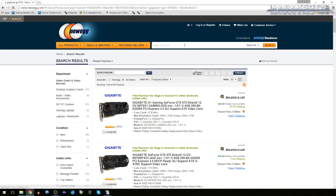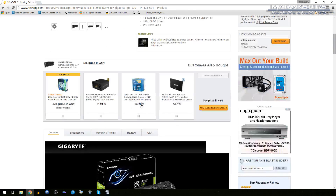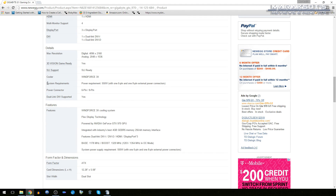Once you know what you've got to work with, you're ready to see if the graphics card you want will work in your system. You can find the power requirements pretty easily by looking up the card on a site like Newegg.com. Just look at the product specifications — it will list the minimum PSU wattage you'll need and how many PCI Express power connectors your card requires.